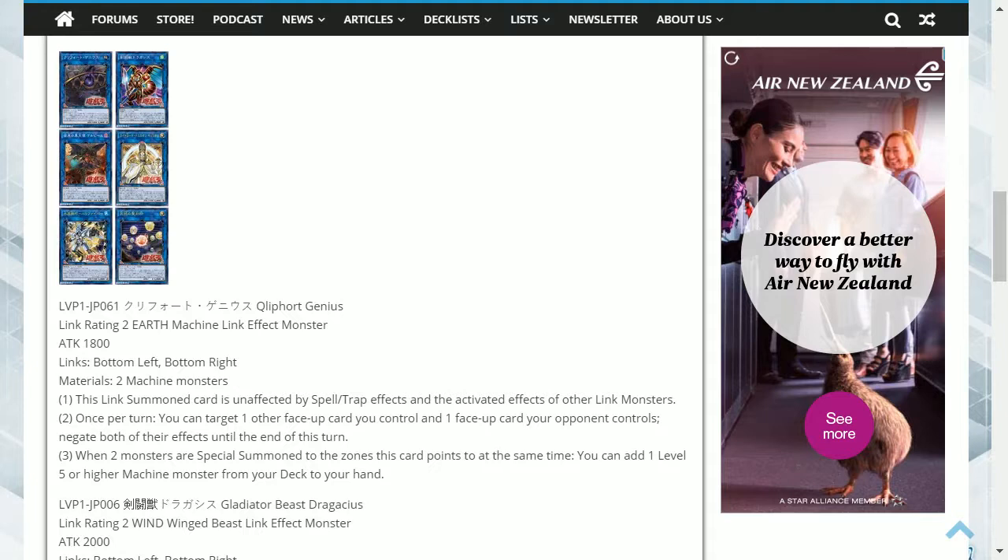Second effect: once per turn, you can target one other face-up card you control and one face-up card your opponent controls — negate both of their effects until the end of this turn. Third effect: when two monsters are special summoned to the zones this card points to at the same time, you can add one level 5 or higher machine monster from your deck to your hand.